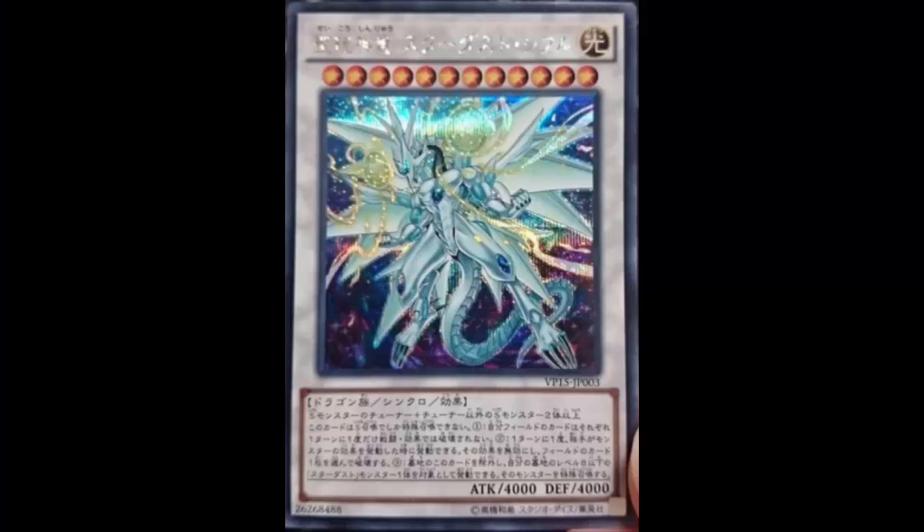Welcome back to card reviews. Today we are looking at Divine Spark Dragon Stardust Cypher. If you're wondering what this card is, it's like the Quasar version of Spark — it's another Quasar. I can definitely tell you that with its stats and requirements. We're going to look at this card and compare it to Quasar. It is a Light Dragon Synchro Effect Monster, Level 12, 4000 ATK, 4000 DEF.